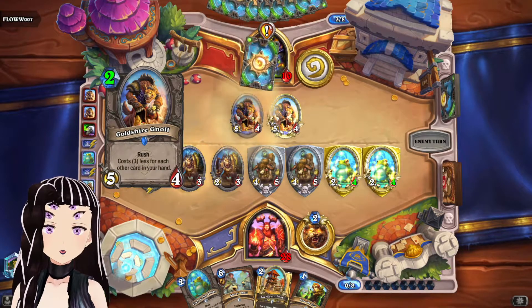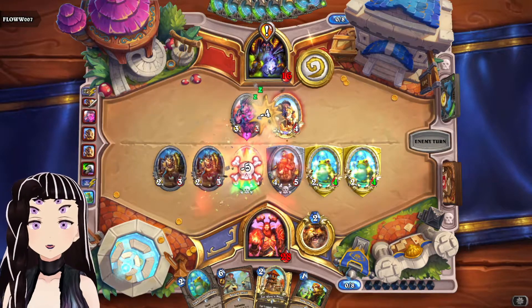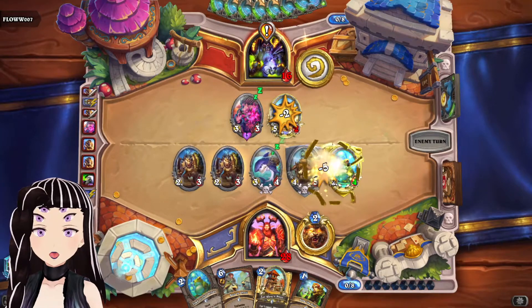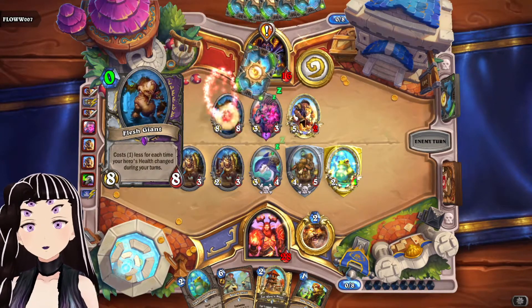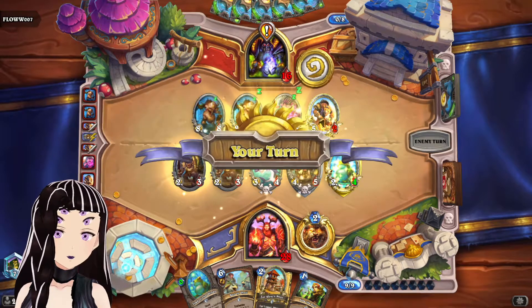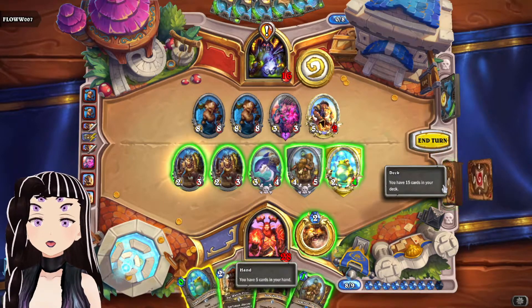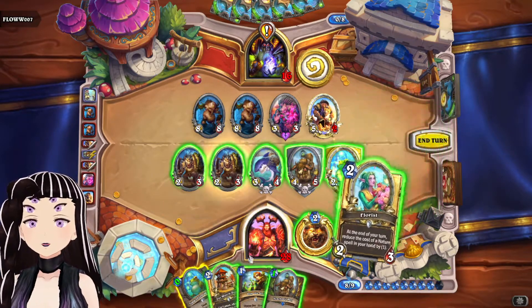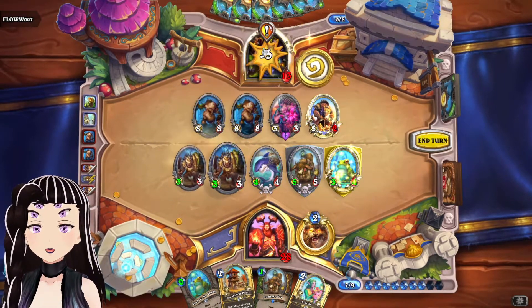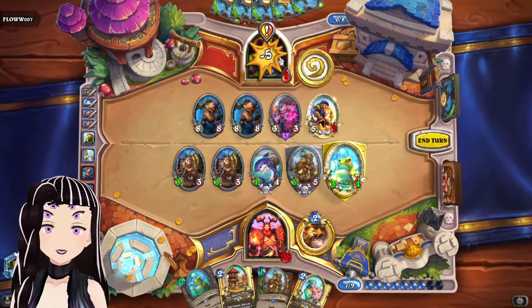They're going to kill a few of our minions with their gnolls and kill off our Oracle, which sucks — but we don't really need it anymore. We're going to use the tradable card to get another card, and all we really needed was the Soil to buff up our minions. And we win the game!